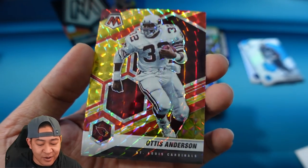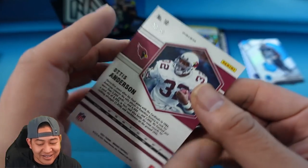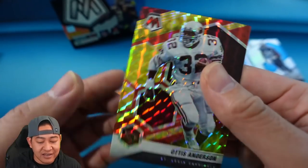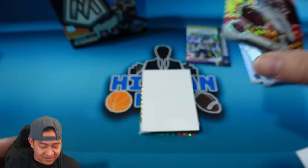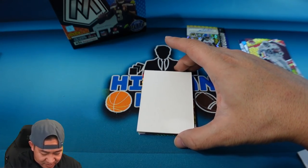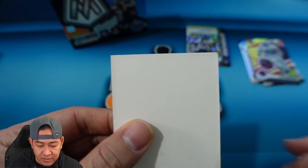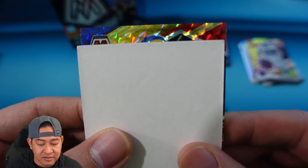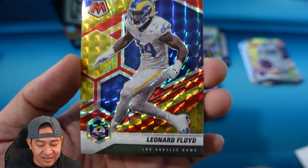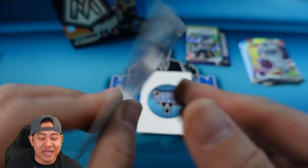That is going to be Otis Anderson for the St. Louis Cardinals — wow, that looks to be numbered 83 of 80 on that. Next up — can we get a rookie for the Rams? That is Leonard Floyd for the Rams, and that is going to be 28 of 80 as well.